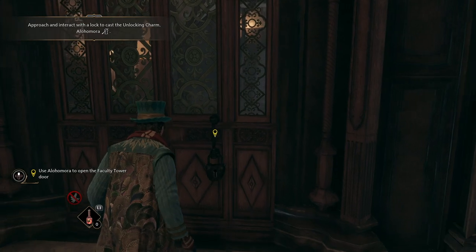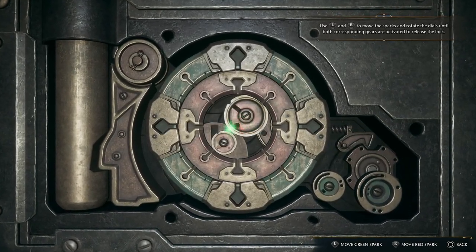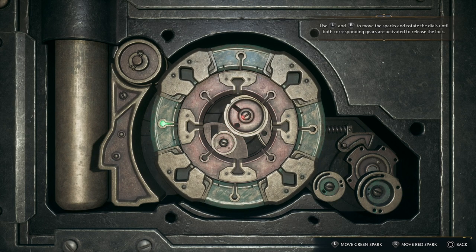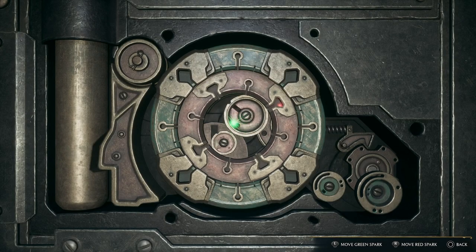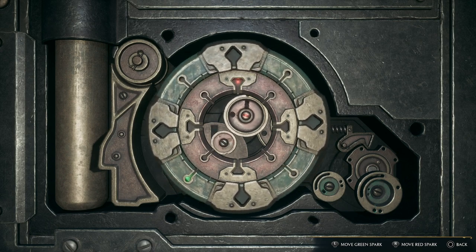Once you go into the locking mechanism, having activated this, you need to use your two control sticks to control these dials. It's a little bit fiddly. You need to choose one first and move it around until you've got the spark moving, and then move the second one until the whole thing starts to move. That's how you open the locks with Alohomora.